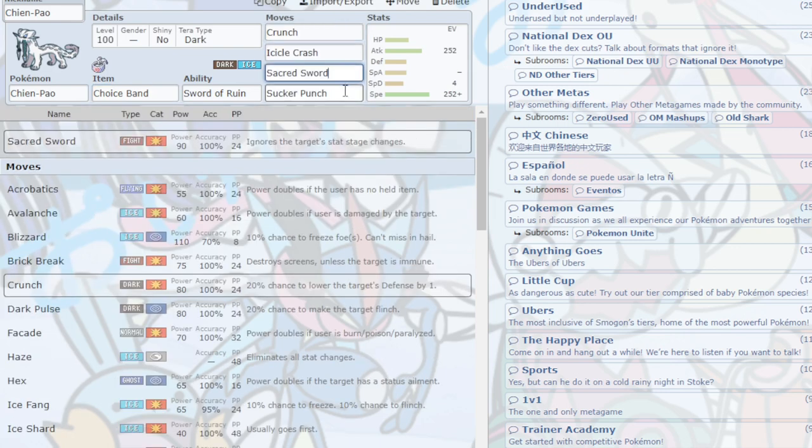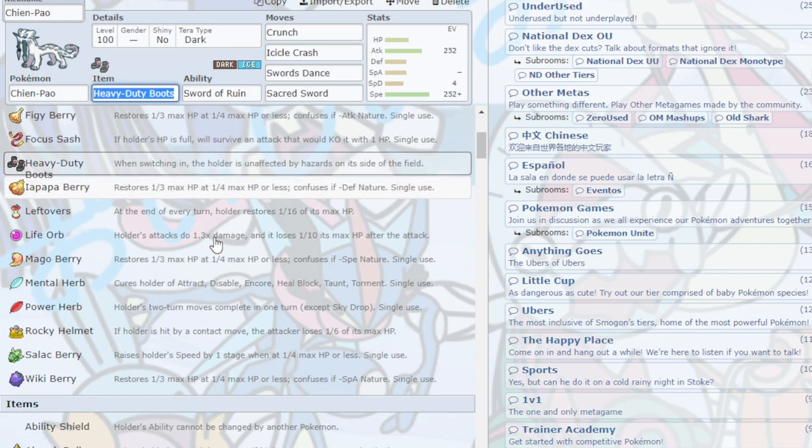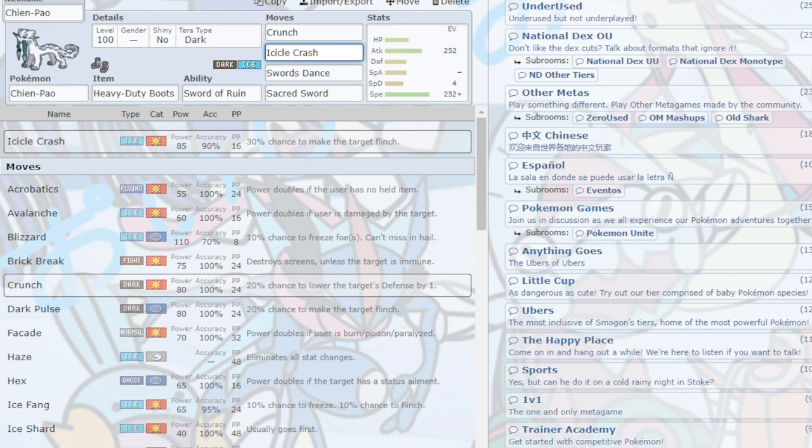Chien-Pao. The Bandit set: Crunch, Icicle Crash, Sacred Sword, and Sucker Punch — Sucker Punch can be swapped for Ice Shard but Sucker Punch is generally better. Tera Dark. Chien-Pao basically wants six moves but can only have four: Swords Dance, Sacred Sword, Sucker Punch, Ice Shard, Crunch, and Icicle Crash. You can run it as a revenge killer with Sucker Punch and Ice Shard, or as a sweeper with Swords Dance, or use the Bandit set. Chien-Pao's ability reduces the opponent's Special Defense by 25%, roughly a 1.33x power increase — basically a free Life Orb. Heavy-Duty Boots is essential because Garchomp, Great Tusk, and Iron Treads are all around laying hazards.